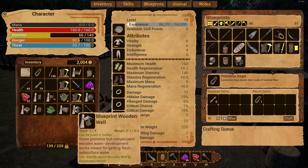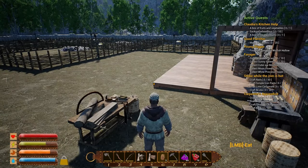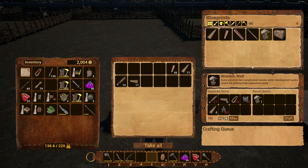Let's go ahead and learn our carpenter blueprints so we can get that inventory space freed up — the well and the wooden chest. Let's see what it takes to build these. The well needs two simple iron parts and 27 logs — a little expensive but not too bad, about one log run — plus 30 nails, which is kind of rough.